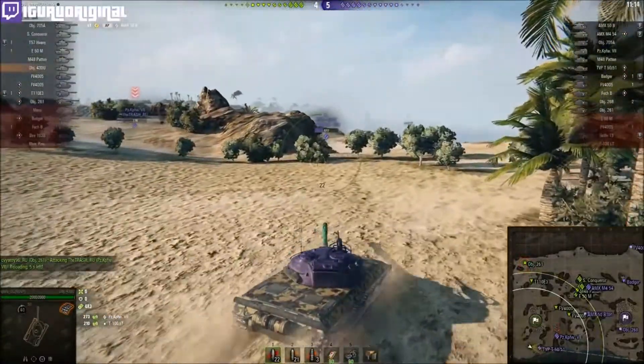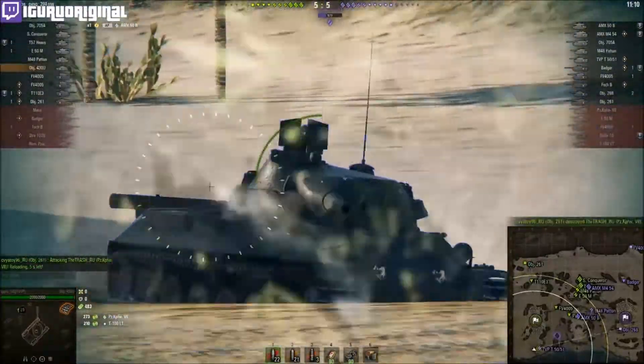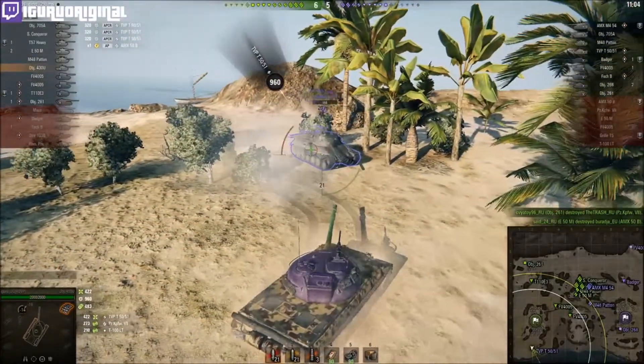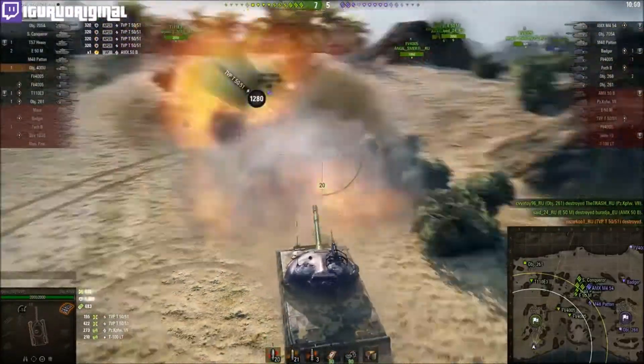The 430U has armor like a 5A or a 113. Check out this TVP — I'm going to bounce four shots off him, and it's going to give me enough time to reload and completely finish him off.